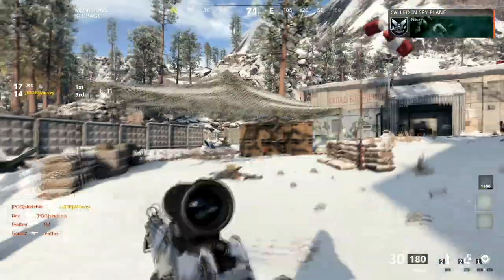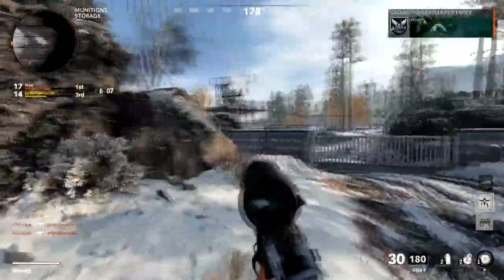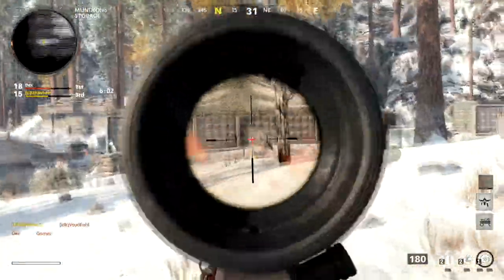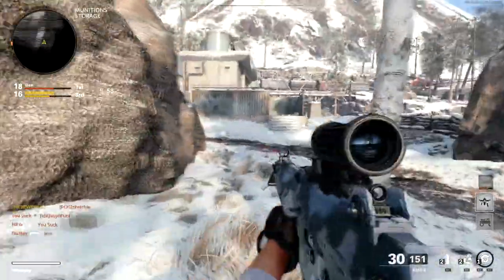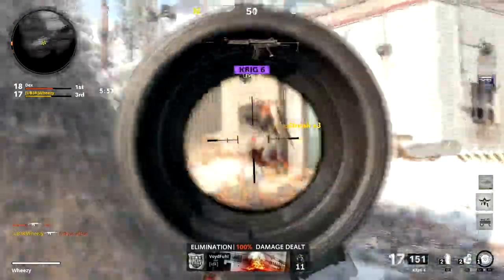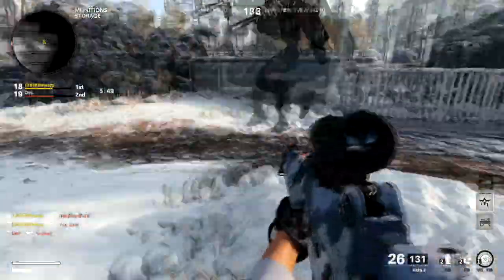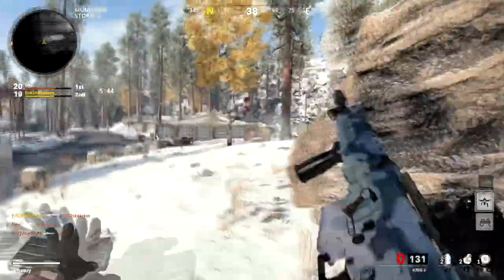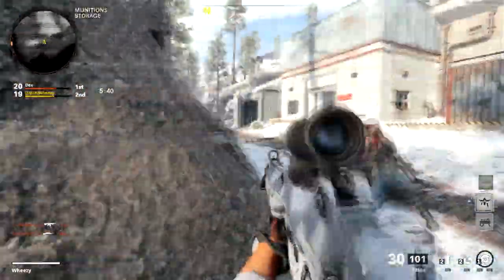Crossroads Strike is one of my favorite free-for-all maps — potentially my favorite — and it's because of this position right here behind this rock. This is a much smaller area to defend and a popular area on this map, but it's a very strong position. You can basically cover the entire half of the map from behind this rock with good cover, and people will struggle to predict which side of the rock you're going to peek out from, which makes you harder to hit.